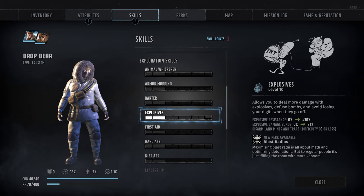Instead, each rank in Explosives grants you plus 3% to your explosive resistance and plus 0.1% to your explosive damage — though I have to assume that's a misplaced decimal point. It seems a lot more likely that they actually meant plus 10% explosive damage per rank, but we'll know for certain once we hit launch.